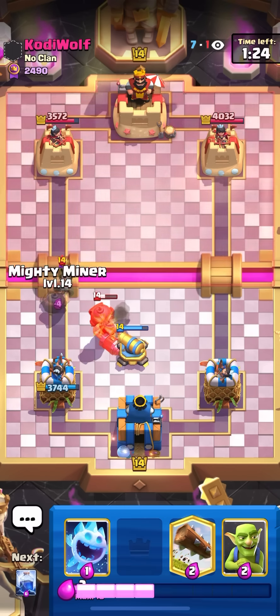I'll go for my mighty miner and ice spirit to make sure my mighty miner kills his, then cannon on top of his musketeer once it locks on. I'll cannon and also pull over the other mighty miner. I don't think I need to defend that — it's going to kill the bomb tower. I'll barrel here. He predicts the princess — nice on him. That cannon's going to kill the musketeer. I'll log it away and that's going to get a hit on the tower.